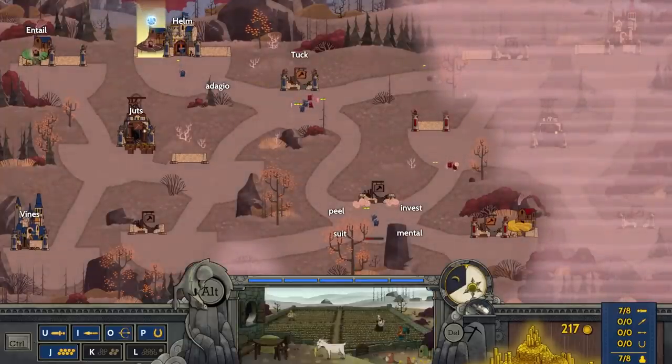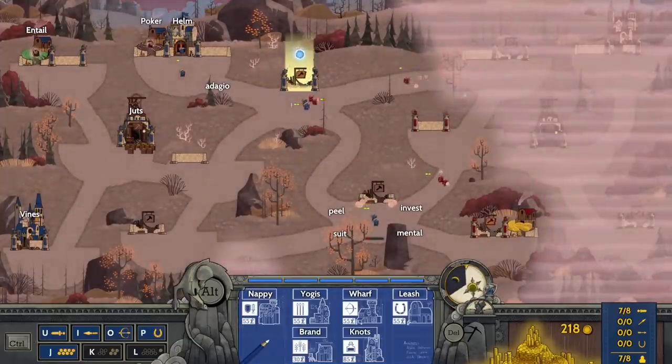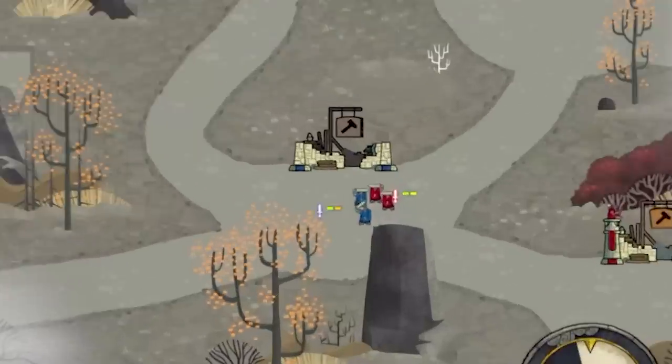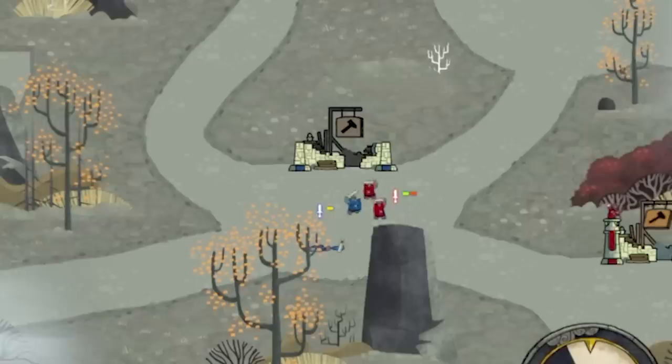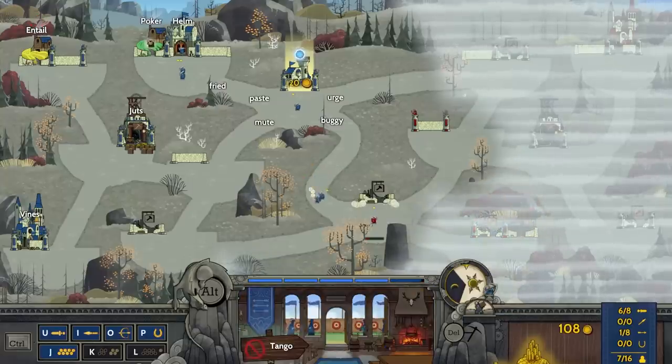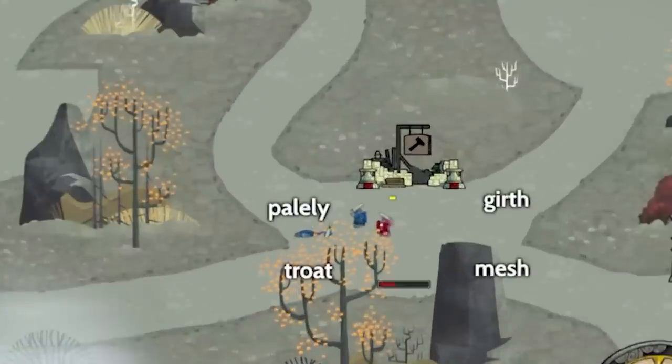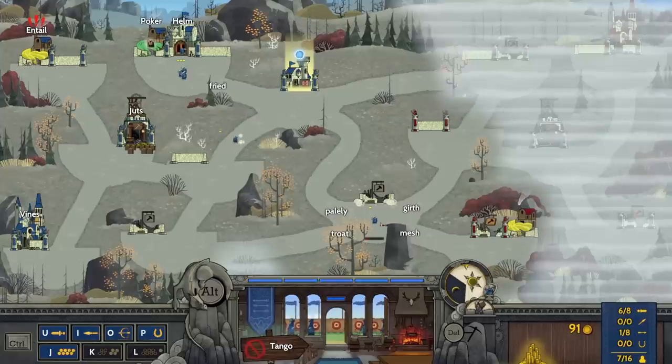We have three there, and if I type in 'tuck' we can do a wharf — let's make archers up here. I'm a little bit concerned about this bottom side too, I don't like that because we are losing. So I'm going to send in some guys just to reinforce. We're going to type in 'mute' and bring this guy down to the side so we can capture that bottom point. We captured it.